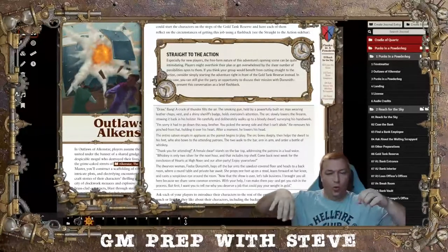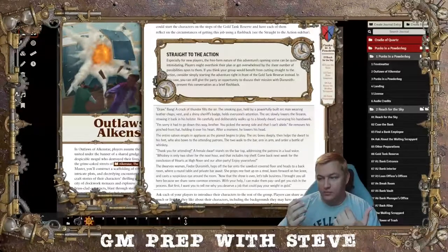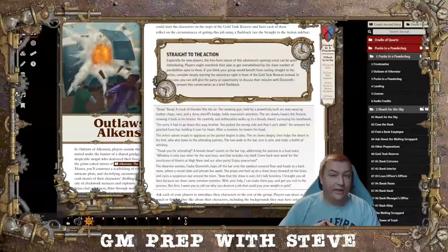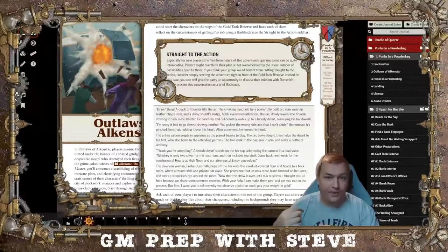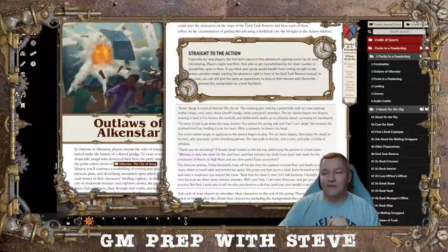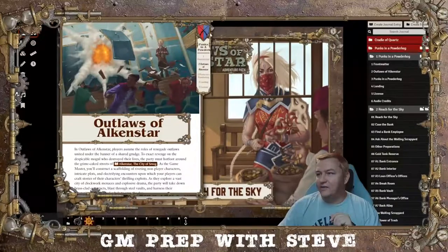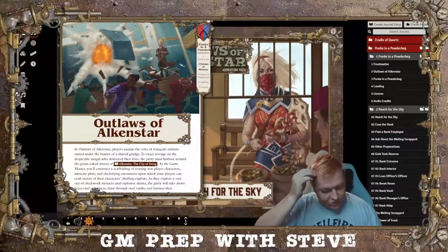Everything Phoebe does, she tries to orchestrate in these private rooms in her bar that are soundproofed — but unbeknownst to the party at the beginning of the campaign, they're all bugged. She records everything that goes on in there so she can play it back later, listen to the secrets the PCs are dropping, and use it to press their pressure points and get them to do what she wants. Make sure she's always being two-faced about everything she does. Those are the two ways to start the adventure path.